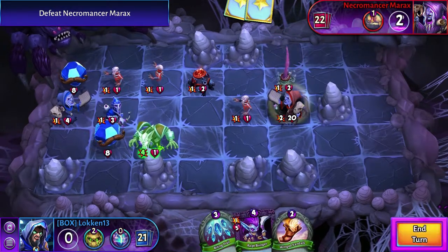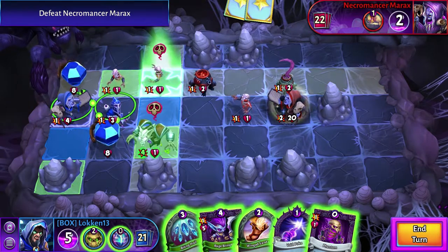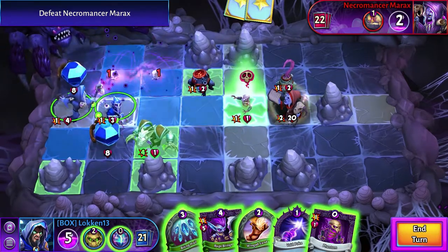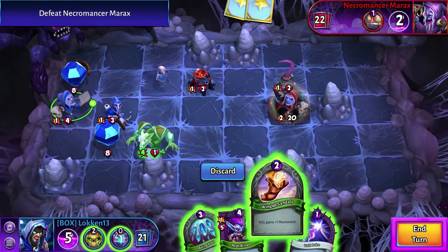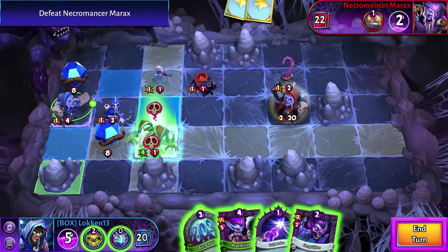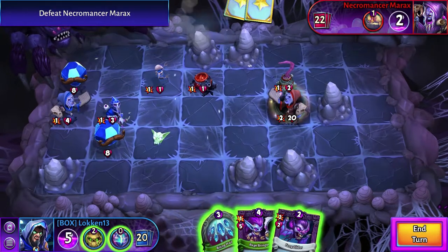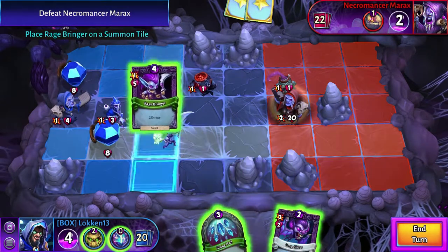We've got more chamber pots coming in. Now what sort of damage can we put down here? We can take both of those out with one attack, which would be lovely. I think that's going to die on the next turn anyway, so let's take that out first. Bring some poison down there — that might help out a lot. And we could actually kill that off now as well. That's going to give it one HP as well, so that's actually pretty good.